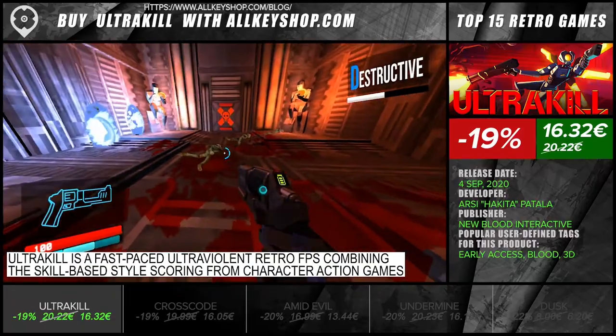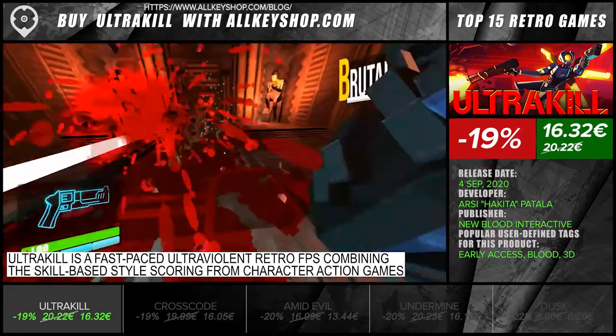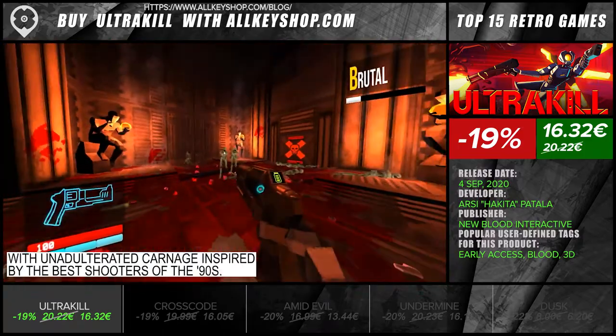Ultrakill is a fast-paced ultra-violent retro FPS combining the skill-based style scoring from character action games with unadulterated carnage inspired by the best shooters of the 90s.